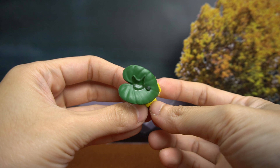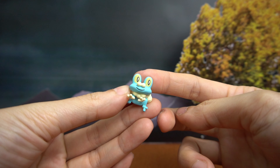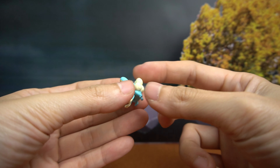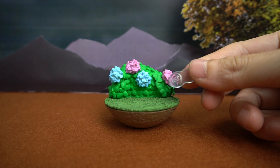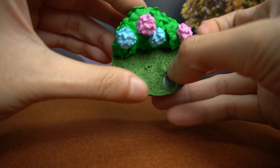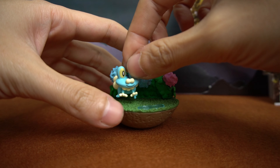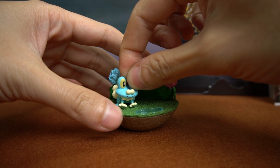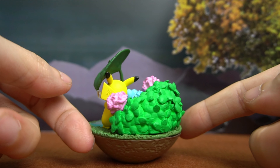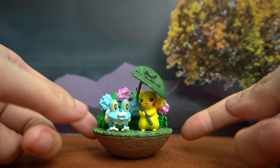Water droplets on the large leaf even form the shape of Pikachu's head — a charming little detail! Meanwhile, Froakie seems to be enjoying its favorite weather. The background features a large flowering bush, likely Froakie's hiding spot. The flowers on the bush are vivid hydrangeas, adding beauty to the rainy season aesthetic. The deep green tone of the foliage looks as if it's been soaked by the rain — so refreshing.